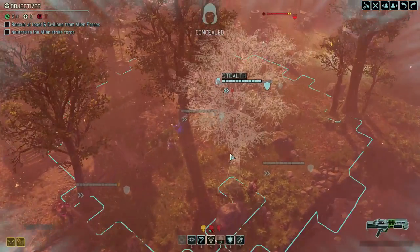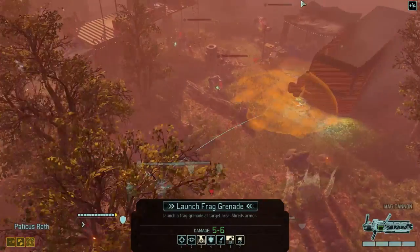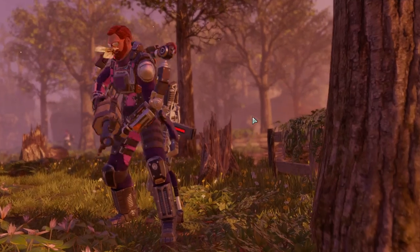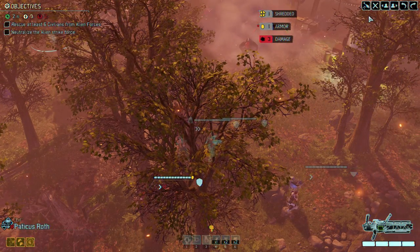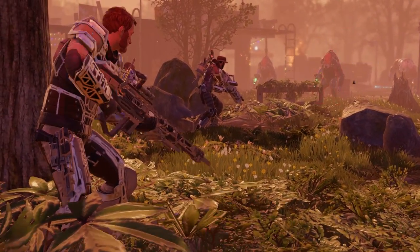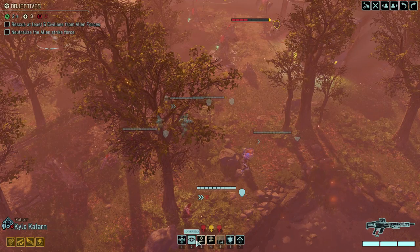What kind of grenade do we have? We have a smoke grenade. We're gonna smoke grenade if we don't kill the ball. We also have Aid Protocol, but I can only use one or the other. Let's have a look at what we got. Yeah, I want to grenade this guy — this way Katarn gets a pistol shot. I'm pretty sure I can kill these guys on my one turn. We've got more than enough explosives.